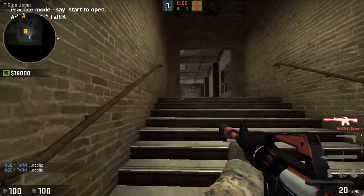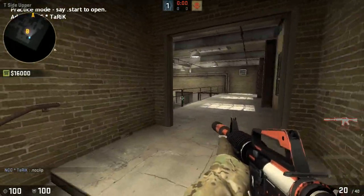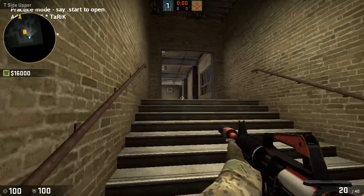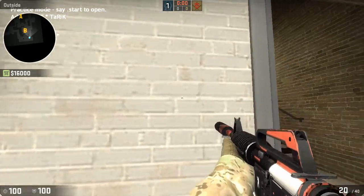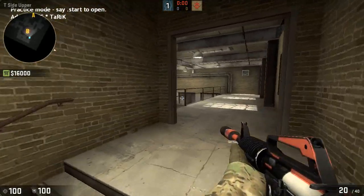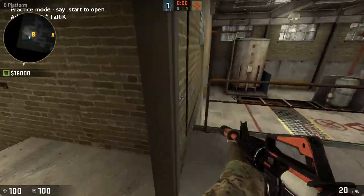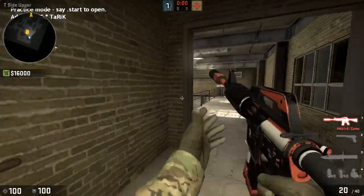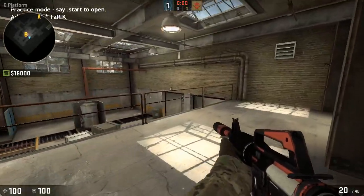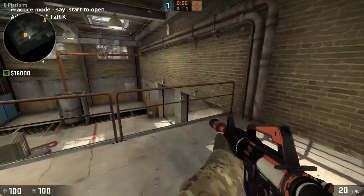As the upper guy, you're going to be focused on the guy sitting jail, or the guy peeking upper. You come out, clear this upper, clear this upper, then come up the steps and get ready for jail. At that point your teammates should be working the site. Get ready for the guy sitting jail, then come out wide and trade the kill for the site if needed. Otherwise you should be good for the most part.